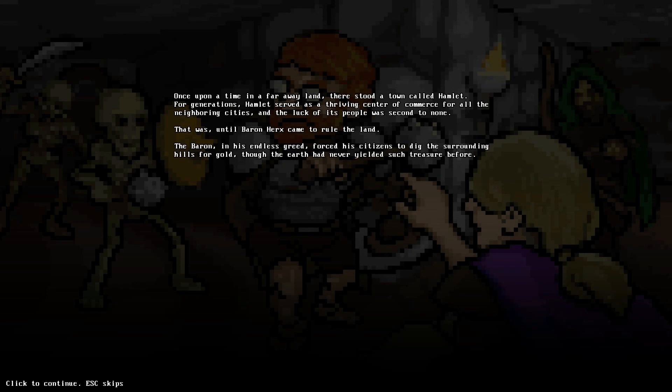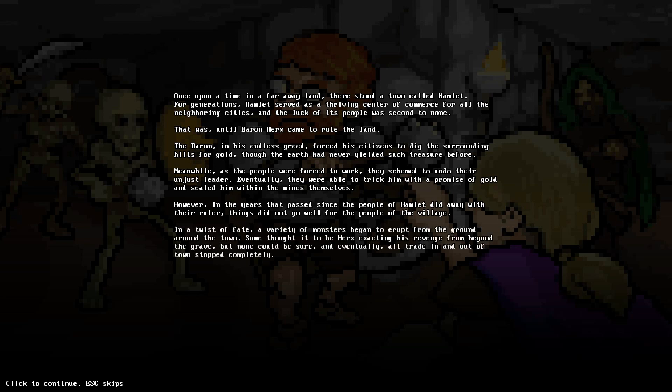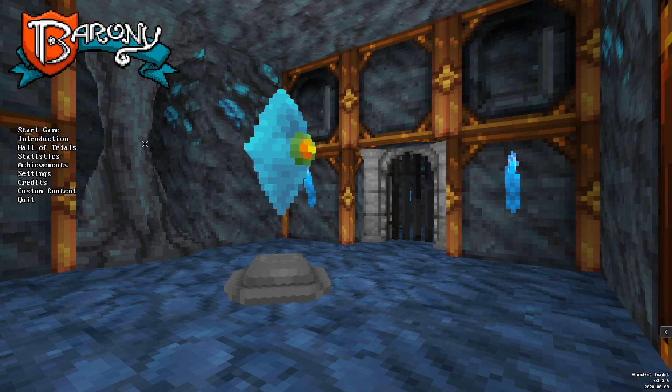The introduction reads: 'Once upon a time in a far away land there stood a town called Hamlet. For generations, Hamlet served as a thriving center of commerce for all neighboring cities. That was until Baron Herrix came to rule the land. In his endless greed he forced the citizens to dig the surrounding hills for gold. The people schemed to undo their unjust leader and eventually tricked him, sealing him within the mines.' Things did not go well for the villagers after that.